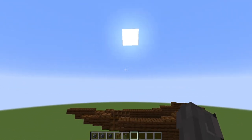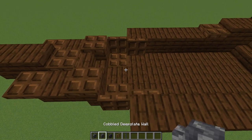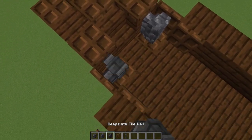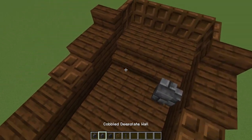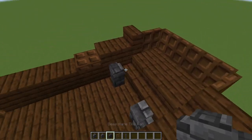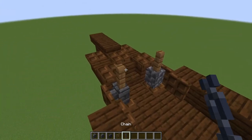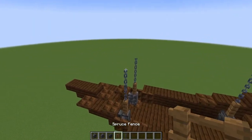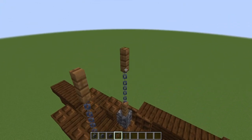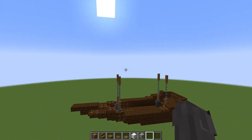Now we're moving into connecting up and building the balloon piece. Grab a variation of deep slate walls and place two wall pieces on top of the trap doors at the front, and two wall pieces at the back in front of our line of stairs. Using spruce fences, place a spruce fence on top of all of those, then two chains on top of that, and then fence pieces on top of the chains.